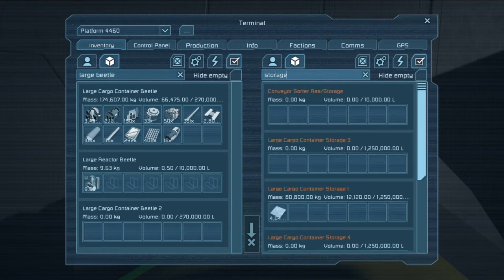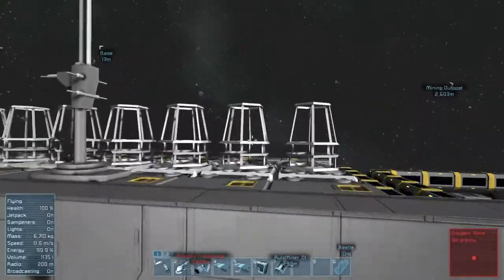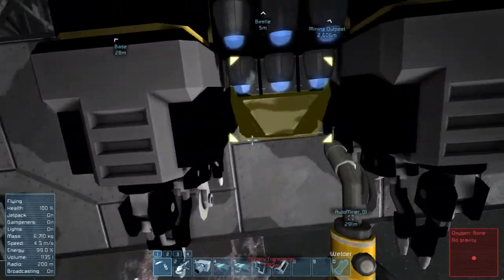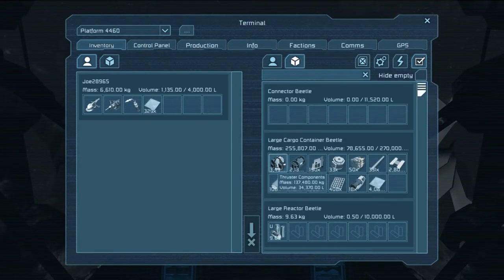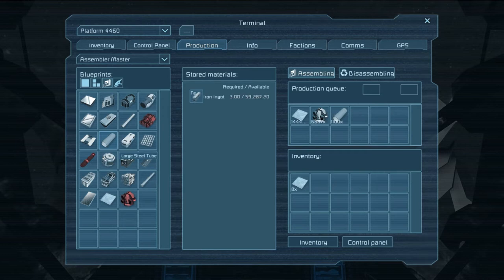I need to go to storage. Luckily I have 4,000 steel plates and 3,000 construction components. Let me see what I need for thrusters — construction components, large steel tubes, and thruster components. That's it: steel plates, construction components, large tubes, and thruster components, since I need to build them anyway. I don't have a lot of large steel tubes so I'll queue up production. It seems like every time I connect things they change a little bit — maybe if I disconnect it will change back, or maybe it'll just be a bit screwed. We'll find out.